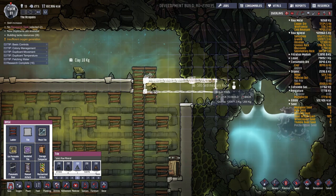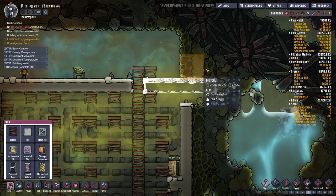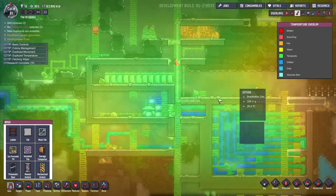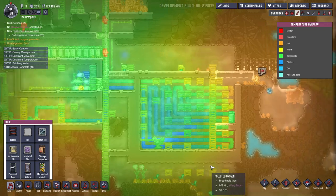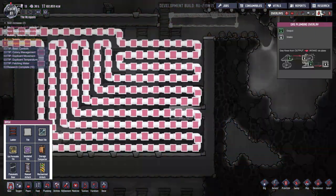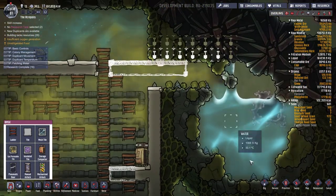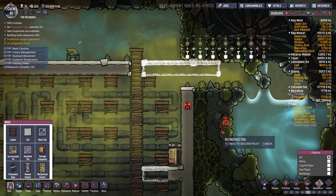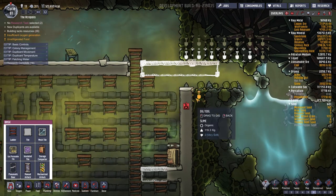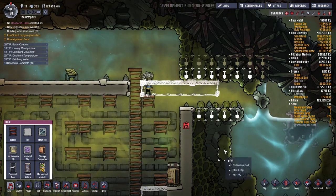We could put a tile here and dig this out. How cold are we getting anyway? It'd be nice if we were colder, but that's okay. I guess we're going to need to deconstruct this and dig even lower. We only want to let in a little bit of water.